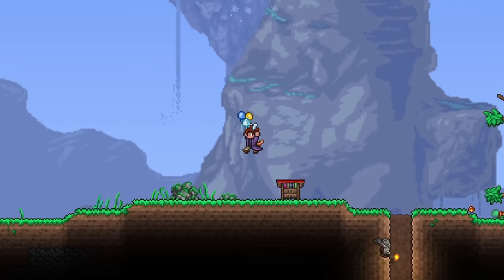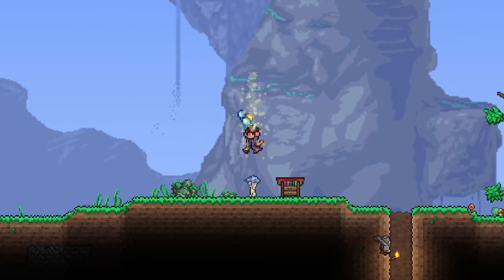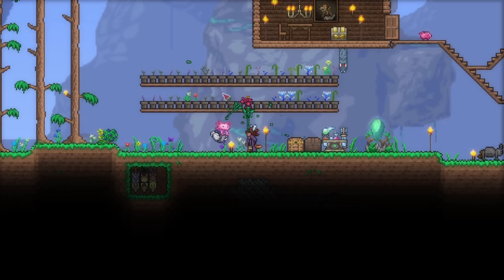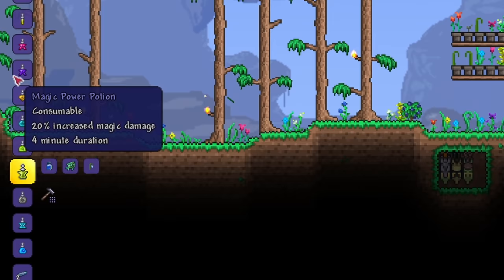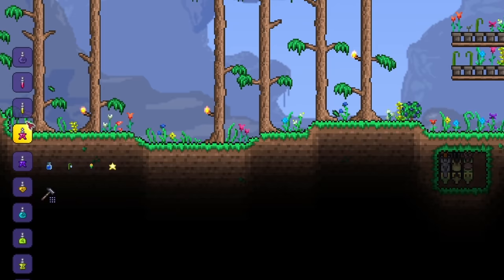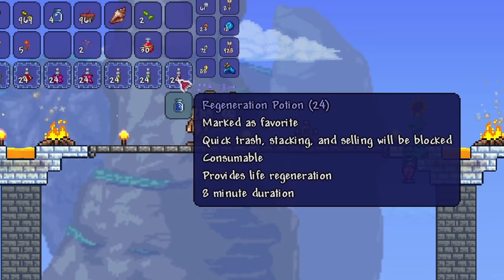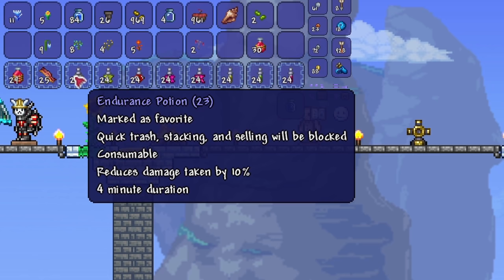This is also the way to get some of the best accessories in the game. The next tip I have for you is really important: use your potions. The game becomes so much easier with them. They're consumables that you can find as you explore, and can also be crafted on your own. They all have varying effects — from reducing damage taken, to increasing your movement speed, to boosting your regeneration rate, and can even give you an extra summoner minion. If you are playing summoner, that's actually huge.